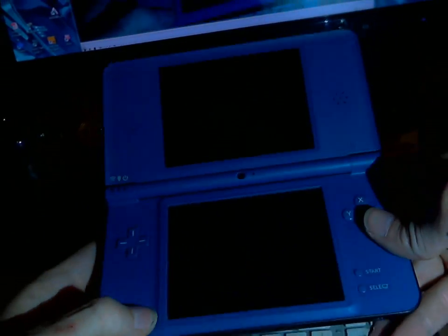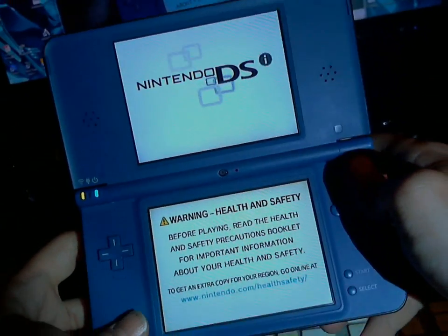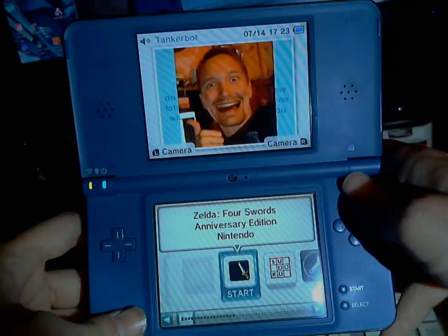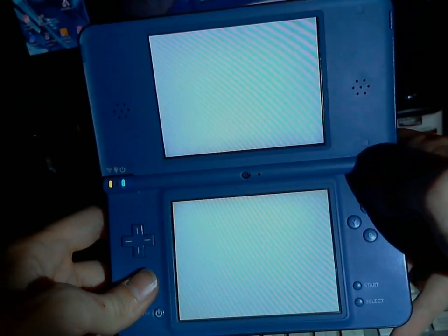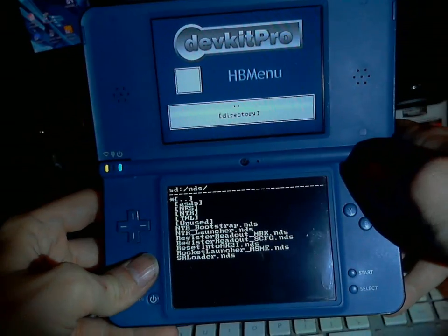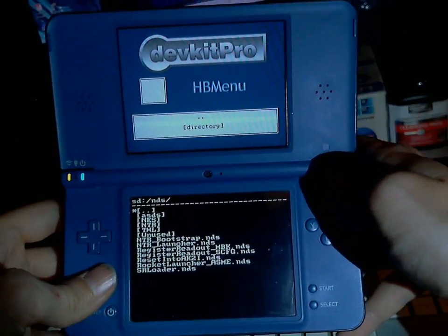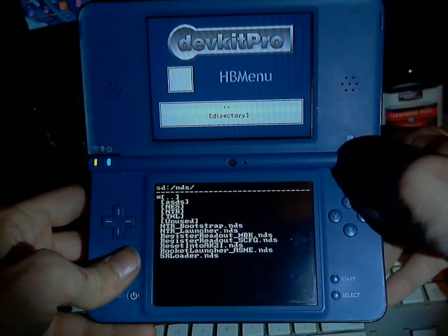So basically, currently Rocket Launcher only supports flash carts that you can change the internal ROM of. But I found a way around that. Instead, in this version, I'll put a payload in the whitelist itself and have ARM7 jump back into it, because the entire whitelist is still in RAM during the overflow.